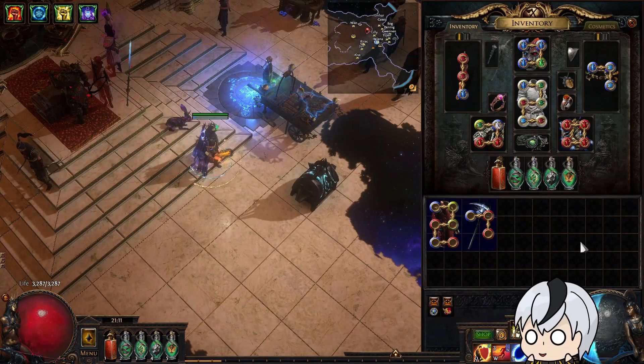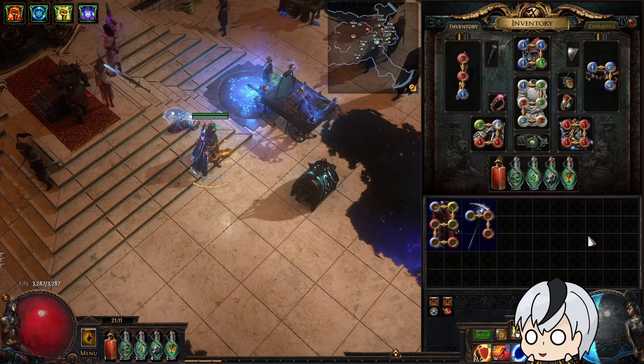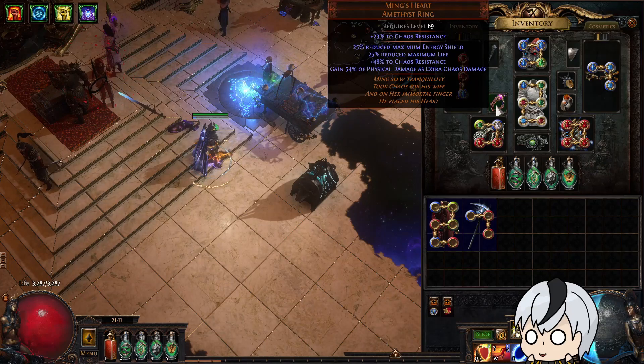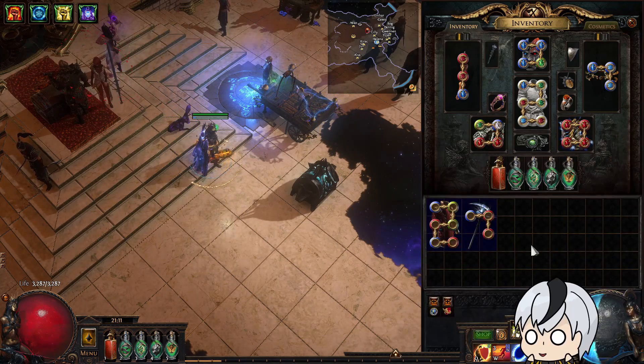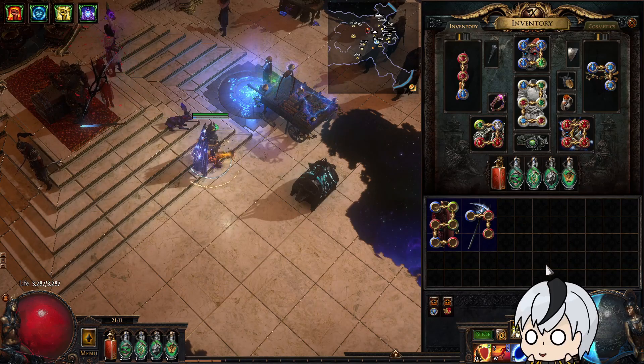I managed to get through white and yellow maps fine, but red maps are where I started to struggle. That's when I bought my plus one, plus two upgrades and Ming's Heart to help with damage. I had to be a lot more careful with map mods because I relied on Determination as well — going into a map with minus armor is really noticeable, my health drops really quickly and it gets very sketchy.